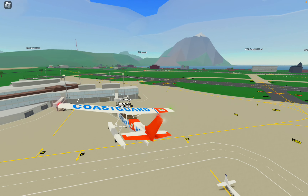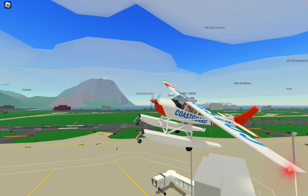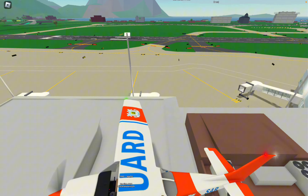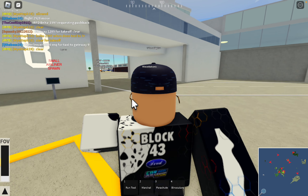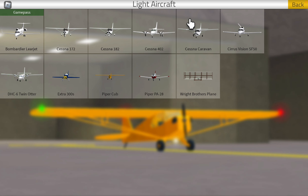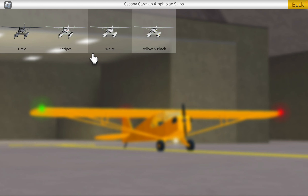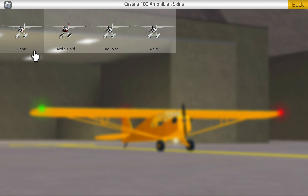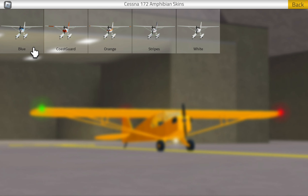This is the Caravan Coast Guard seaplane livery. Actually, it's the 172 or the 182. Anyway, I want to just look at the seaplanes quickly. Under amphibious, they did the Cessna Caravan — which now has a gray livery with stripes, white, and yellow and black. They have a 172 with a flame livery, red and gold, turquoise, and then the 182 with a white livery. The 172 also has the Coast Guard livery, along with blue, orange stripes, and a white livery.